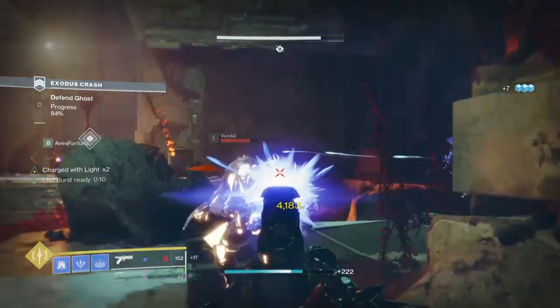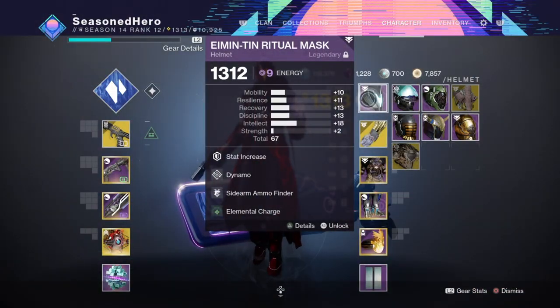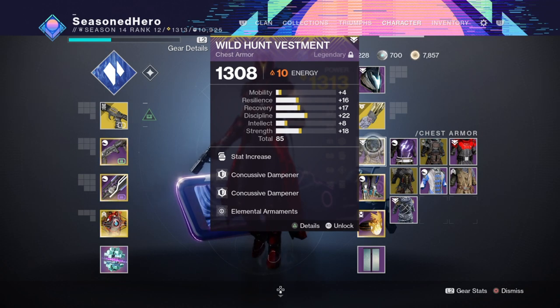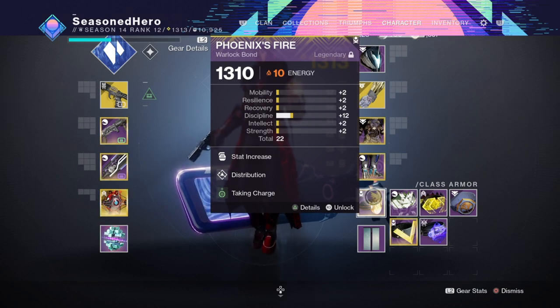Now onto the mods. For the head: minor Resilience, Dynamo, Sidearm Ammo Finder, and Elemental Charge. Arms: Strength, Momentum Transfer, and Radiant Light. Chest: Discipline, Concussive Dampener x2, and Elemental Armaments. Legs: minor Discipline, Sidearm Scavenger, Invigoration, and Heavy Handed. Bond: Discipline, Distribution, and Taking Charge. A nice and simple build that you can put together on your Warlock or other characters.